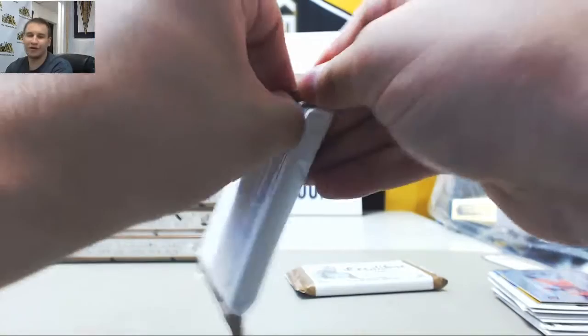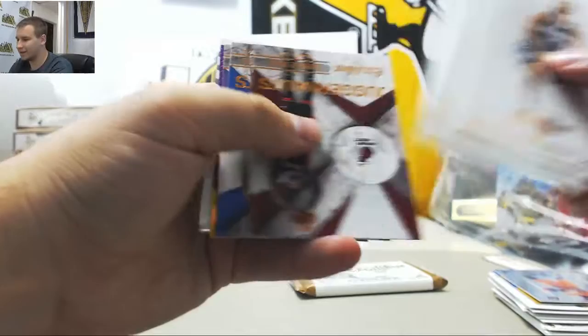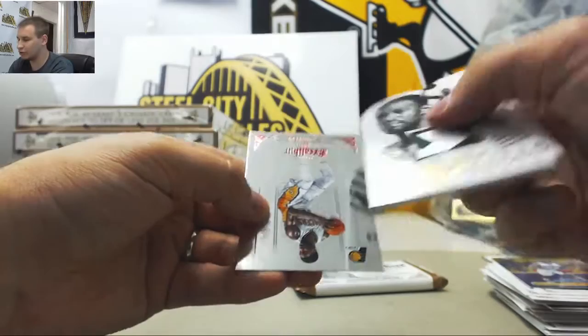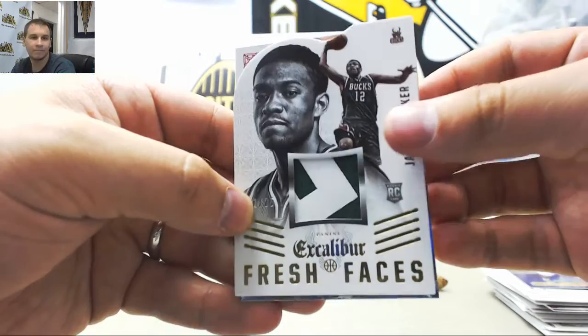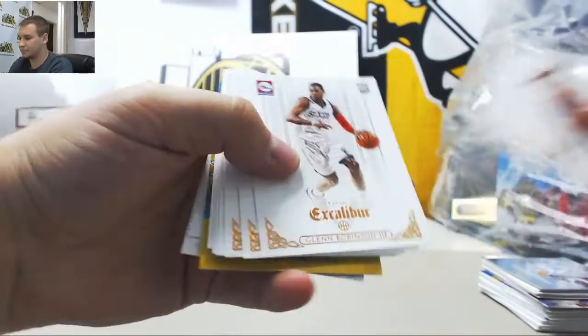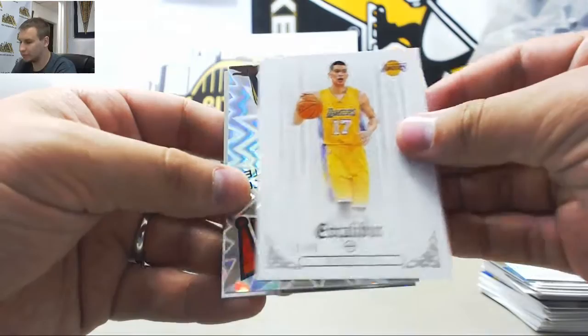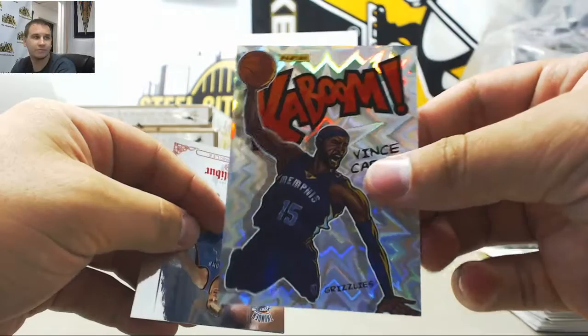We heard 'watch the tram car please' so many times because we had a hotel right on the boardwalk. Juggernauts: Reggie Jackson Purple Crusade. And nice one here — Jabari Parker Gold Patch, 21 of 25 rookie. Not as busy as late July, but a decent amount of people. Apparently it was senior week as well. TJ Warren Teal Crusade to 35. And Jeremy Lin to 49. And our Kaboom — Vince Carter! Kaboom insert, nice one there.